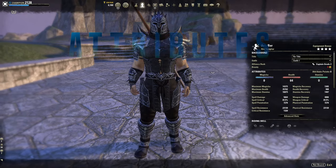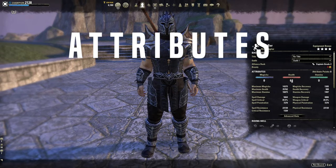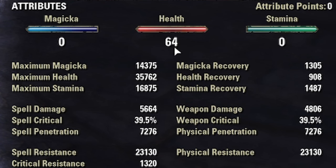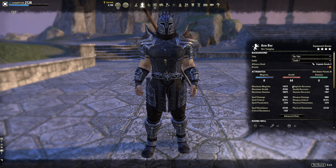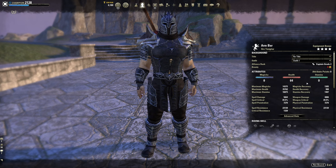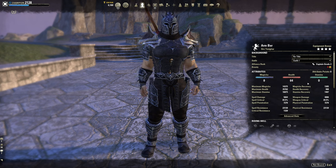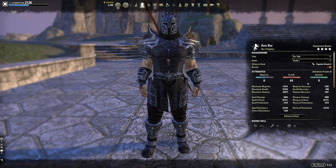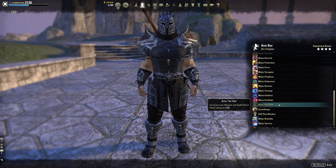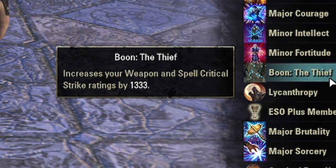That's how I'm able to get over 2,000 stamina and magicka recovery. For attribute points, I actually have 64 into health — I don't recommend that for everybody, since I get ganked constantly on stream. If I were you and not getting ganked daily, I'd go 32 into health and 32 into stamina, aiming for around 32,000 health regardless of champion points, Mundus stone, or other factors. That seems to be the sweet spot — dump the rest into stamina.